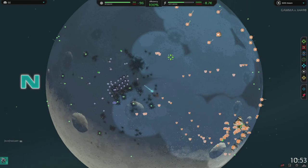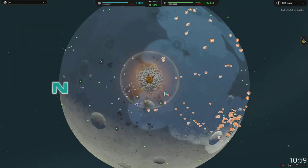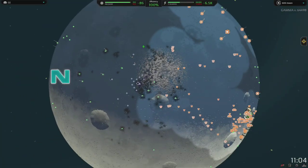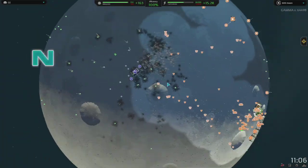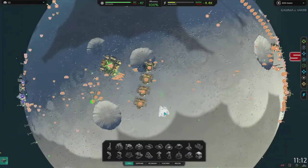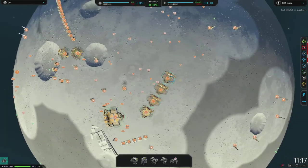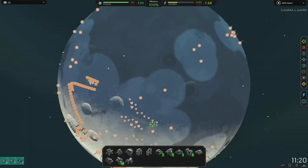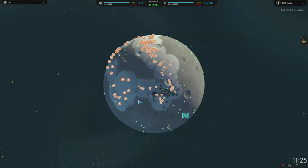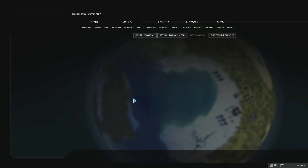I don't know how he got T2 air up if he was AFK — that was a very weird game indeed. But if you do this build it should work most of the time against people. If you're playing against actually good players, you'll probably need to micro a lot more and modify the build to get air defense in.